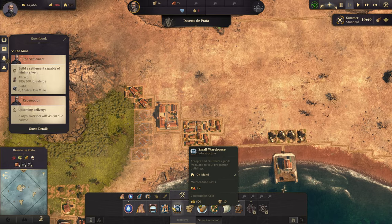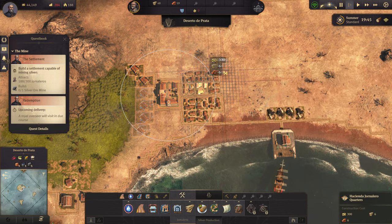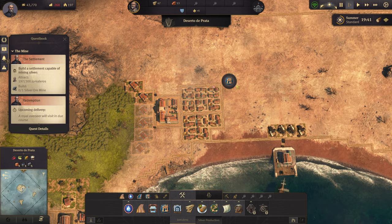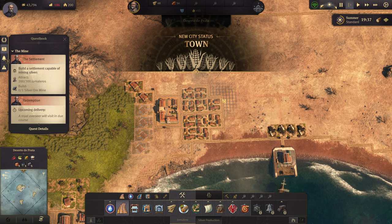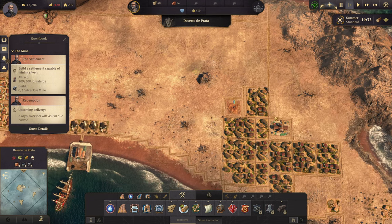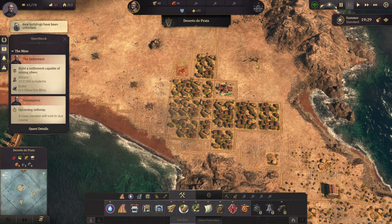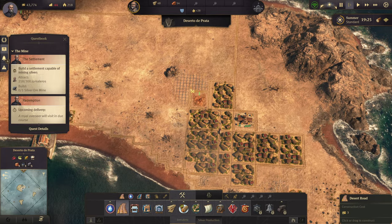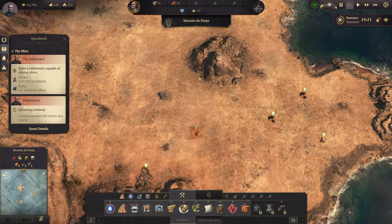That's going to greatly increase the need for tortillas probably, but I am producing them pretty quickly. I'm probably going to have to redo all this later once the radius increases. Those actually do cost money — interesting. That one's actually out of range, let's just get rid of that. New city status: town! So we're going to be building up hornalero workforce. The tortillas are coming in so the workforce is really going to start coming in now.